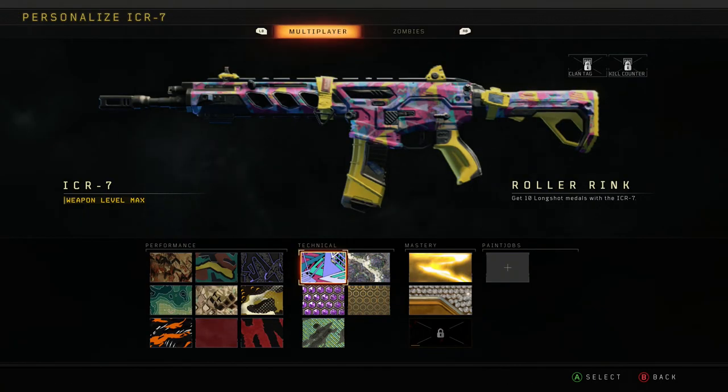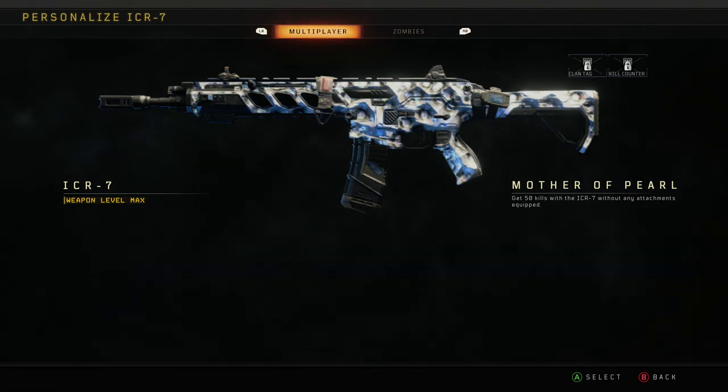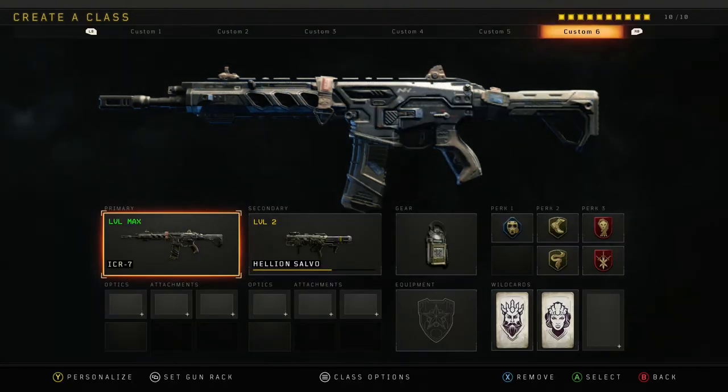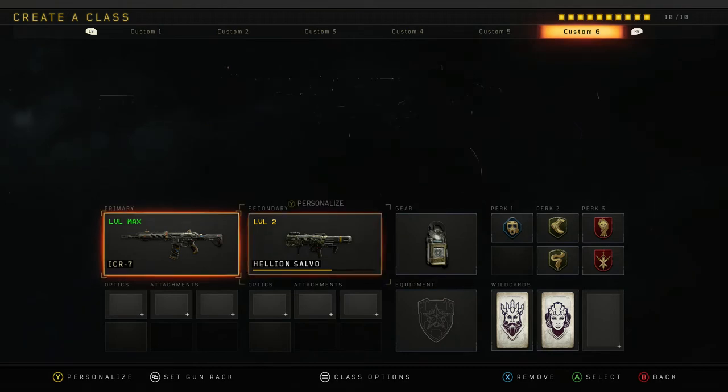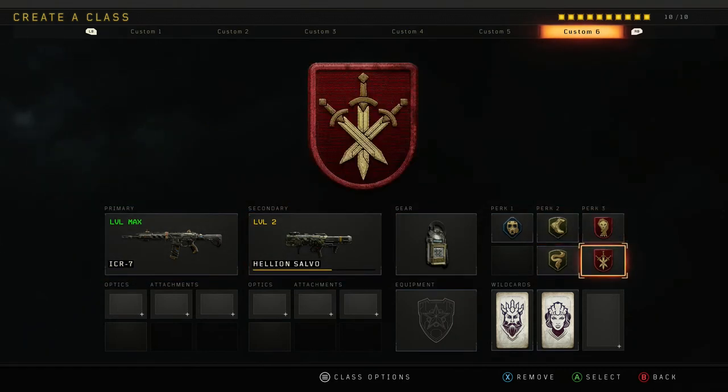When you get all the long shots done, you'll get the roller rink camo. For the Mother of Pearl, just use this gun with no attachments. My class setup for every single AR is just this basic load out. Team Link is actually really useful for the Fog of War — it gives you a circle, and no matter what, if an enemy enters it even with Ghost, they're marked on the map. It's pretty useful and gives you a better mini UAV in a sense.